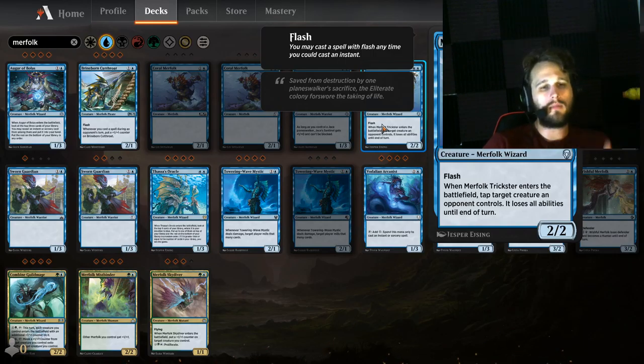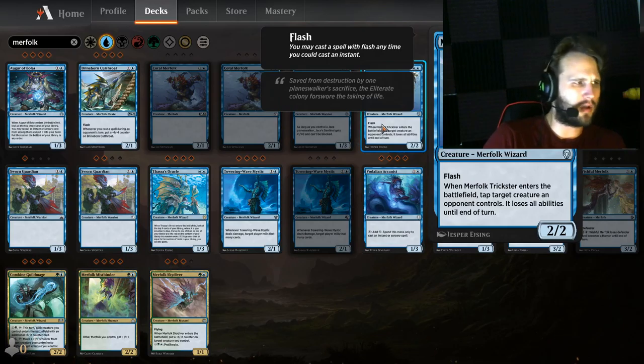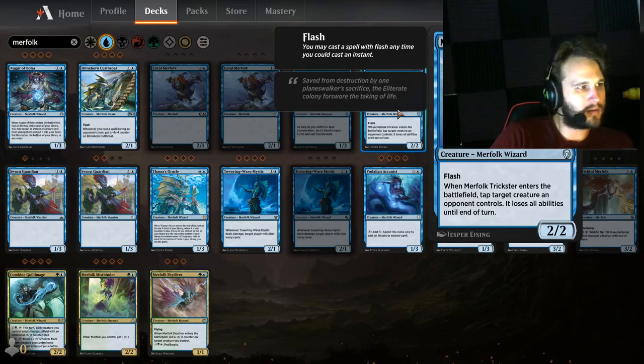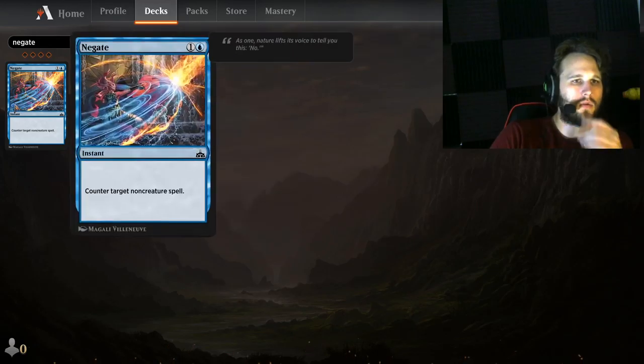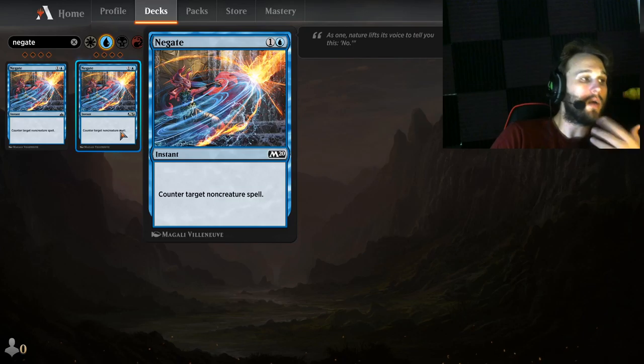Merfolk Trickster — specifically Merfolk Trickster. It doesn't need to come from a mono blue list; you can mix two colors and still run it. If you're trying to keep a little bit of tempo, it keeps things going. If you're trying to control the board, maybe not so much. This is probably the worst sideboard card I'm mentioning today, but maybe one or two in the sideboard. That double blue is a hard mana cost.